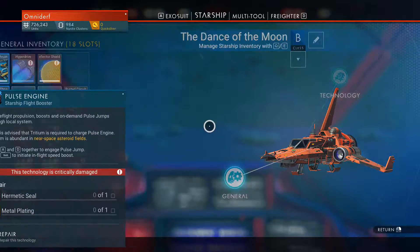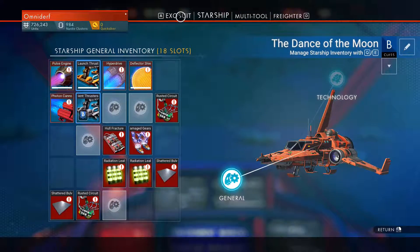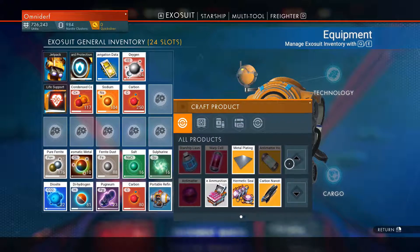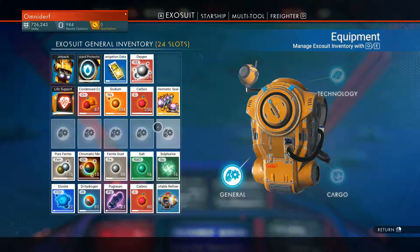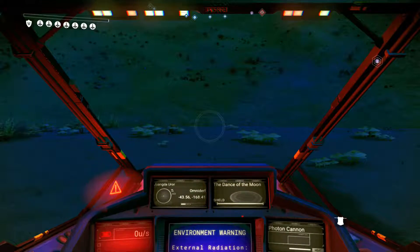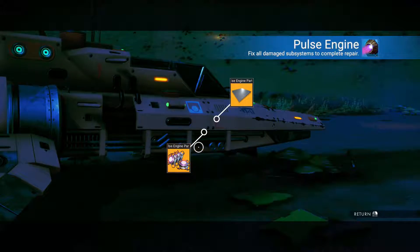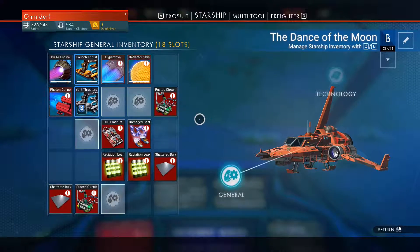I need a lot of things. We know how to make a plate, but I forgot how to do that one. We can make plates. Oh, I can make one — a hermetic seal. I made it. That's what I needed to fix this. There's the shield. Now, what do I need to do? Oh, I can just take off? Just like that? That's it?